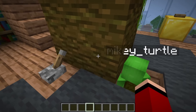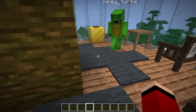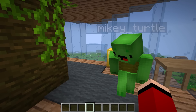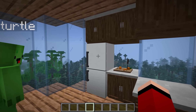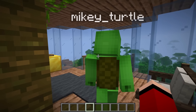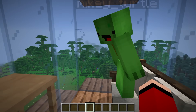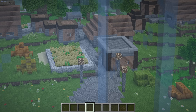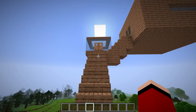First, they need to keep the enderman from getting into the village by building a wall. JJ starts building, but Mikey thinks the wall is way too short. They decide to build something taller and more effective.